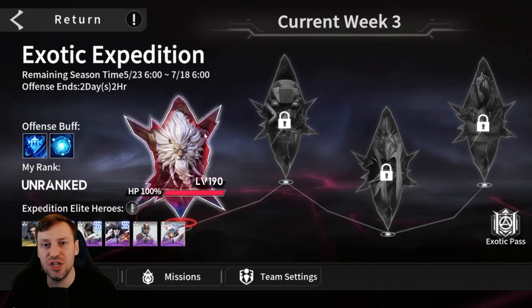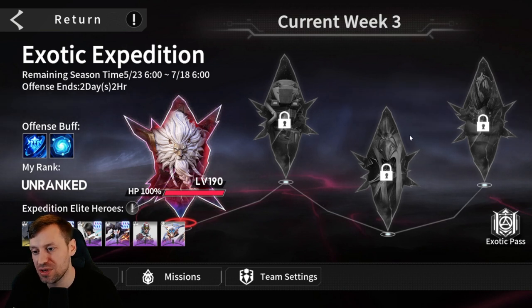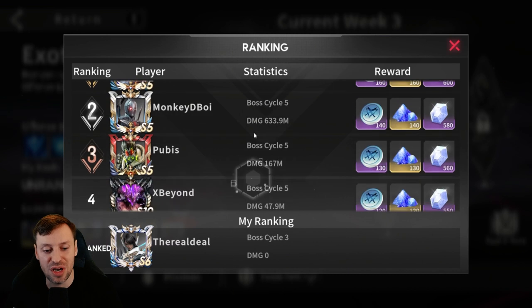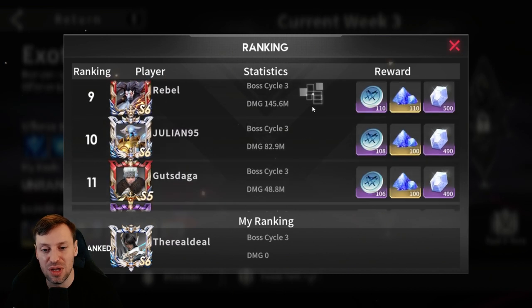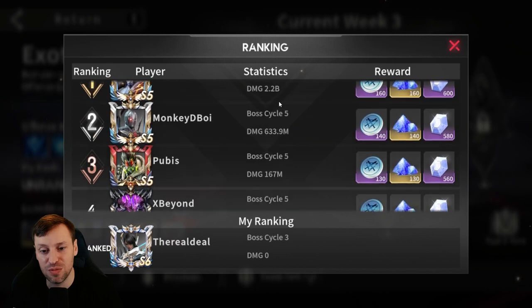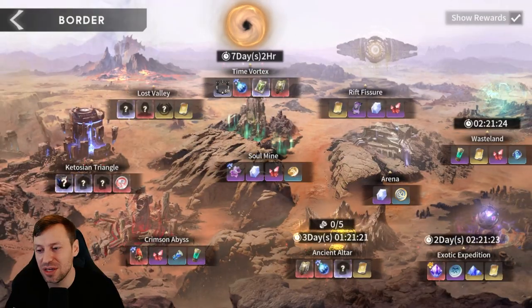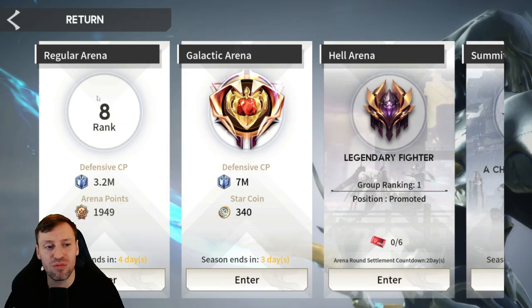Then we've got the Exotic Expedition — you can only choose 20 heroes and once they're dead, they're gone. It goes wave, boss, wave, boss, gradually getting harder and harder until your whole team is dead. It's also ranked — you can see other players have reached cycle three, cycle eight, which is impressive.